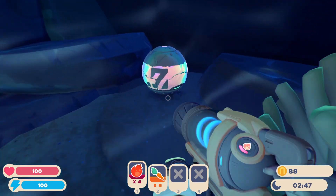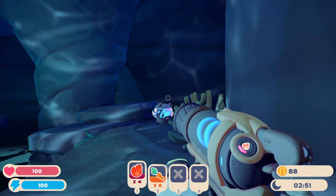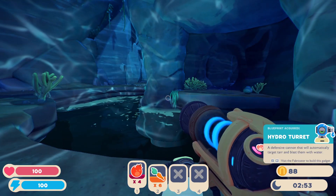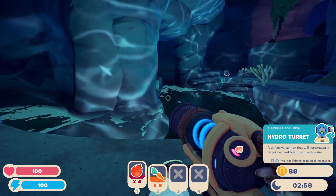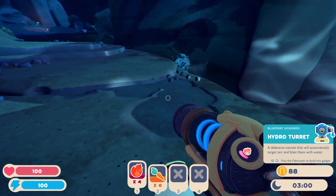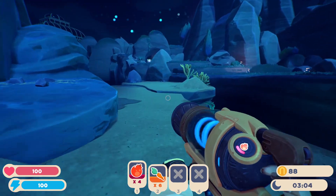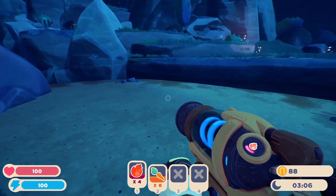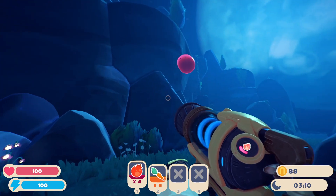Ooh, can I unlock it yet? Ooh, I can! I'm excited, what is it gonna do? Hydro turret — a defensive cannon that will automatically target tar and blast them with water. Cute! Oh, I can't wait till I get the backpack. What was that? Uh oh. Poor little whatever that was. Oh hello!